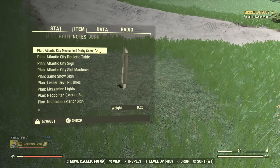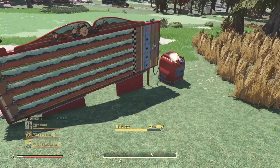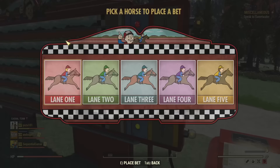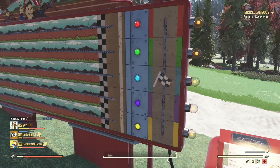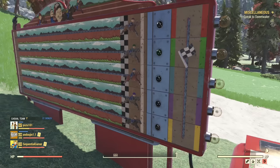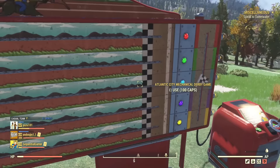Next up is a mechanical derby game. I'm guessing this is one of those games that gives you a small stat increase. There are two derby games - one is the existing one and this is the new one. It needs to be powered. 100 caps - so you get to pick a lane. It's a little bit more interactive than the old one.